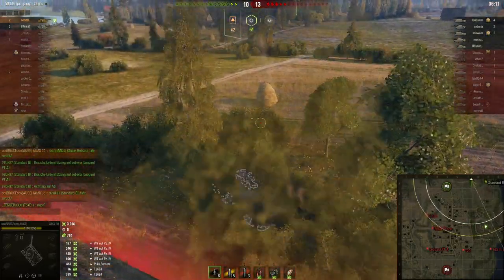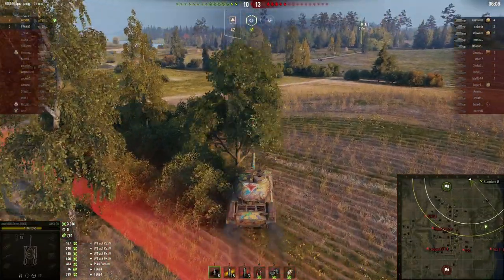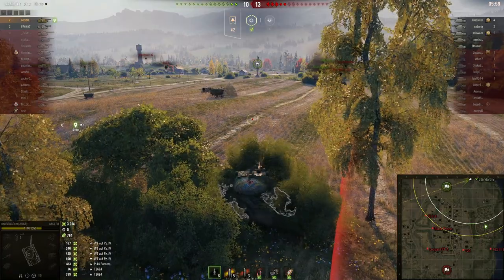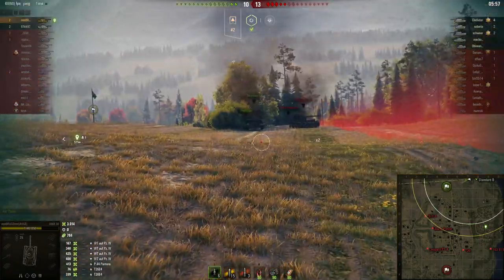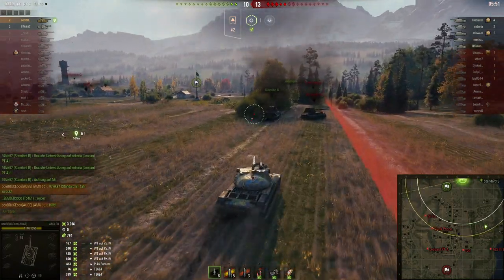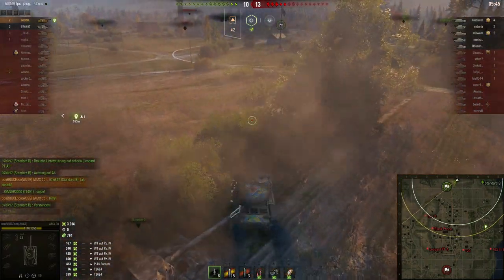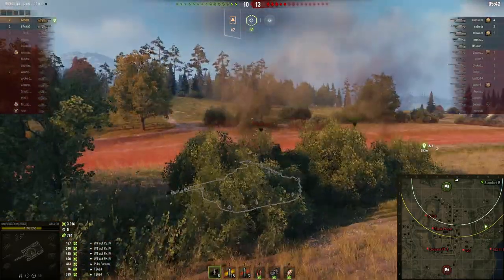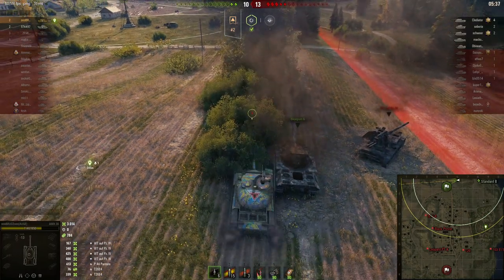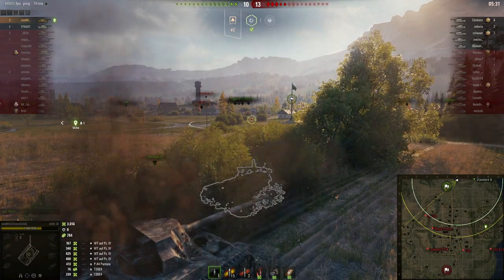Now we only have two tanks — the rest of our team died. We're 10 versus 13, three tanks behind. I think it's a good idea to knock down those trees to close the gap so I can spot without getting lit. There's no tank to spot on this side, and the Standard B will spot anything advancing on the 8 and 9 line. We're up to 3000 damage.